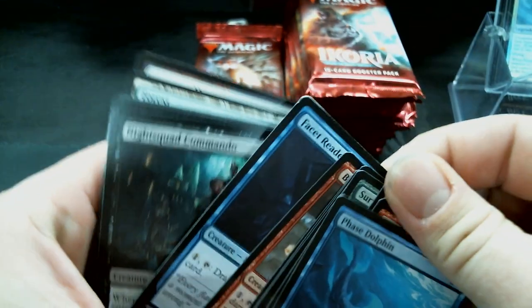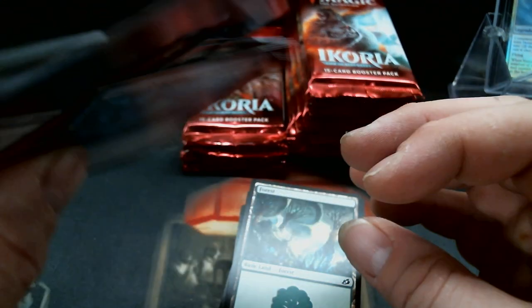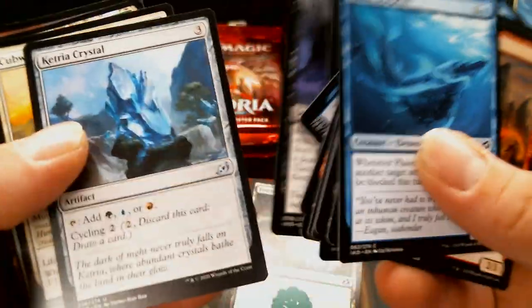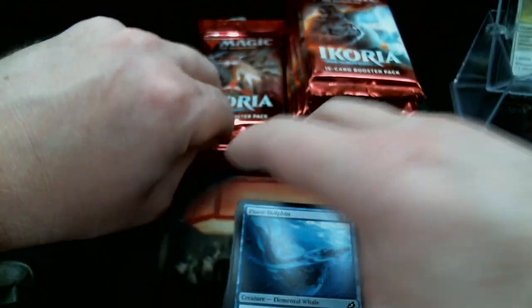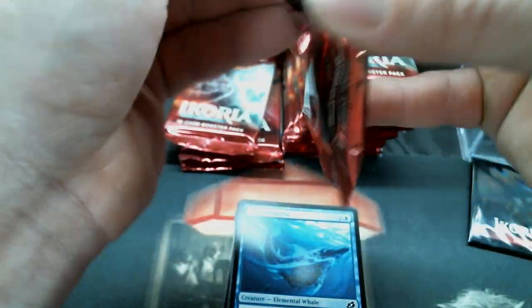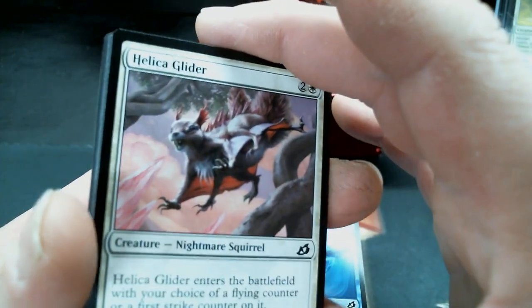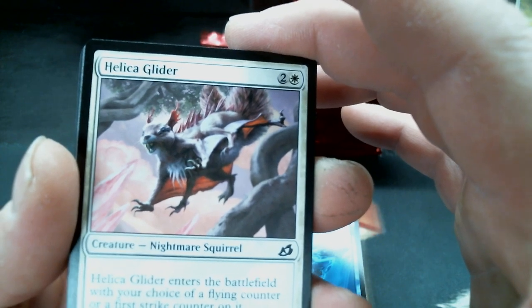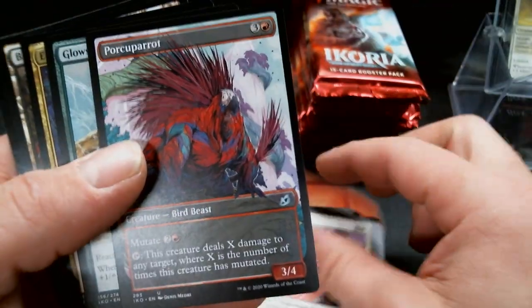That card right there got the corner just jacked up — it's not on that side, but it sure enough is on that side. Must have hit the floor somewhere. We have the Nightmare Squirrel — yeah, I was expecting something different, of course I think we all were. Porky Parrot.